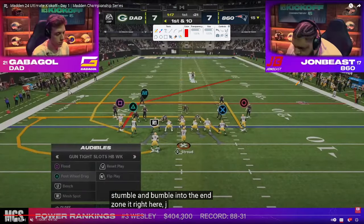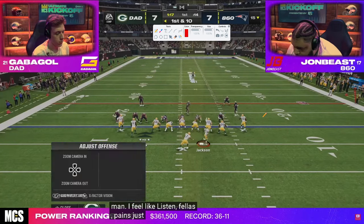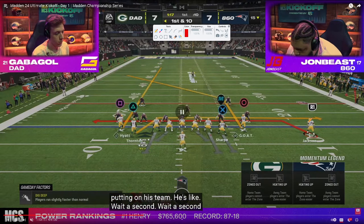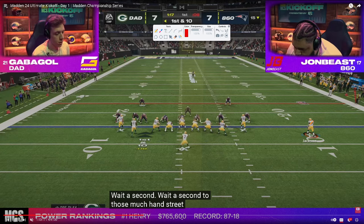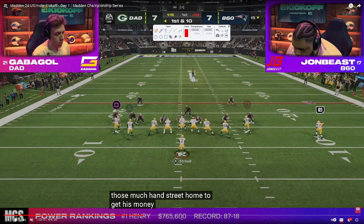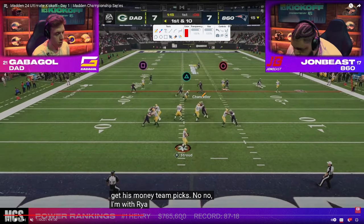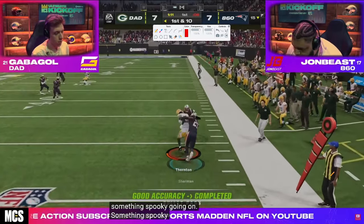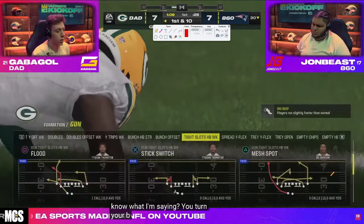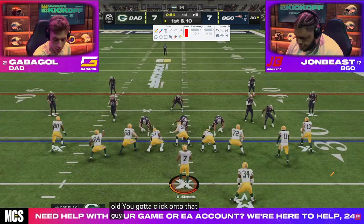Back to tight slots. Gabigol goes to mesh spot, motions out the running back. Last time this guy was manned up, so Gabigol puts him on a man-beating drag. The drag underneath does a great job of beating man coverage and gets some easy yardage. Tight slots is one of those formations that if you master it, it's always going to be really effective.